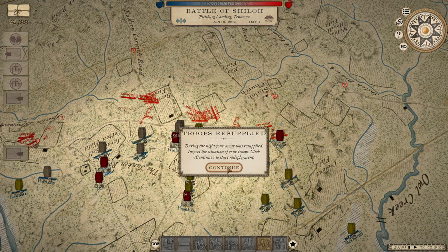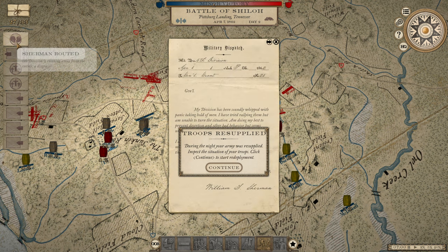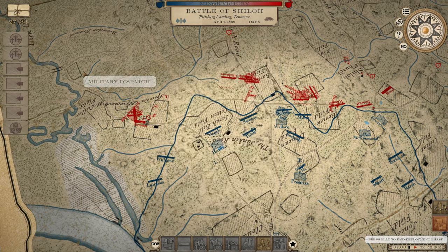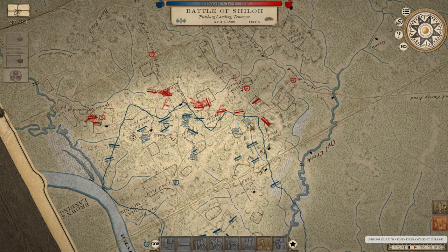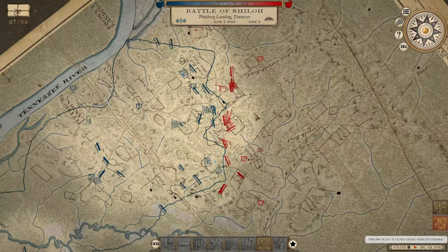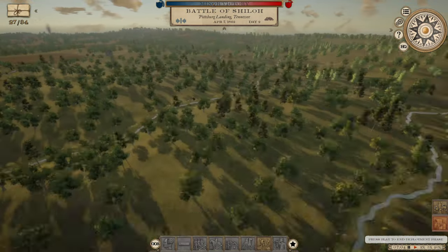Troops have been resupplied. Sherman was routed during the last hours. Johnston appears to have withdrawn, and we can redeploy if we like — but we are not going to do that. We have received substantial reinforcements. My preview of this game has run for 30 minutes, so I hope that you enjoyed this first impression of Grand Tactician: the Civil War, and that you learned something about the game from this video. A link to the game on Steam will be in the description. Thank you, and see you around!